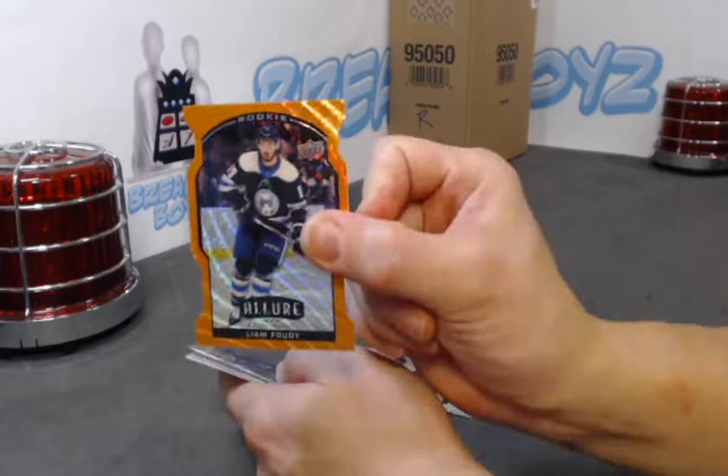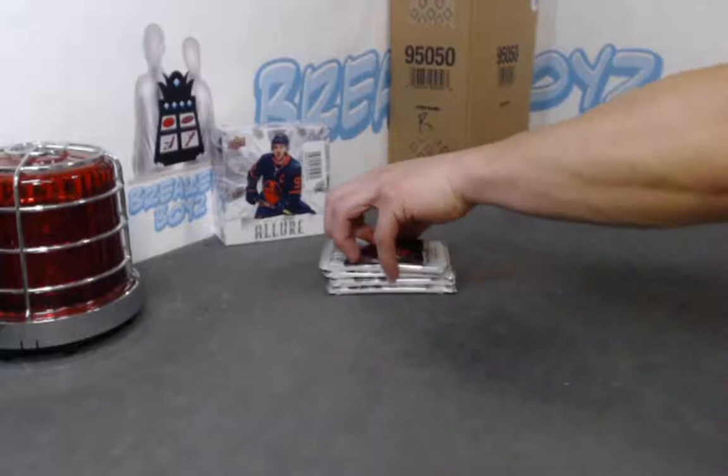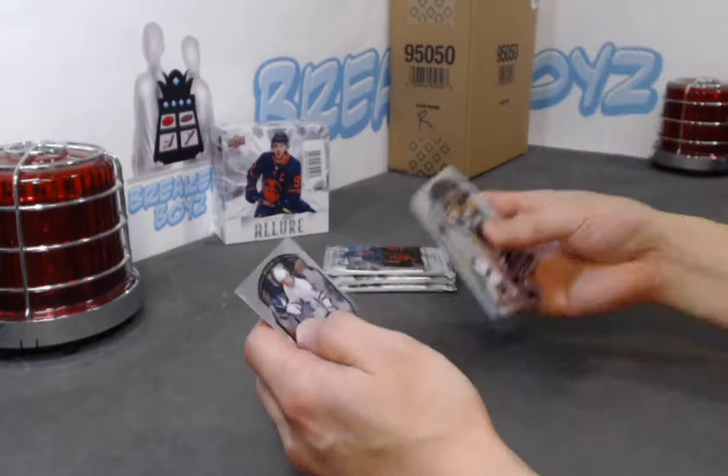Liam Foody orange slice, Nick Robertson grand entrance. POJ SP rookie. Who's going to be the auto? It's coming soon. Pasternak black rainbow, Miro Heiskanen jersey, Anthony Angelo SP, and a Korshkov base rookie.